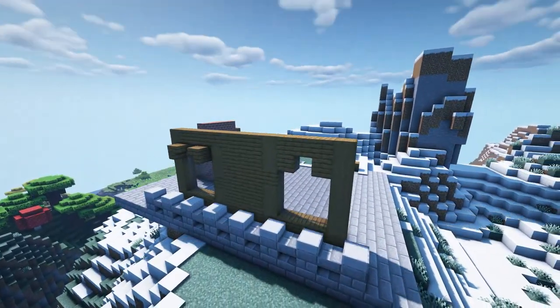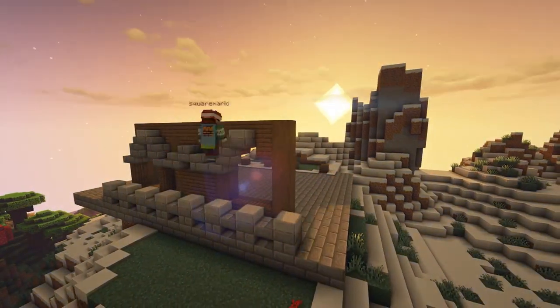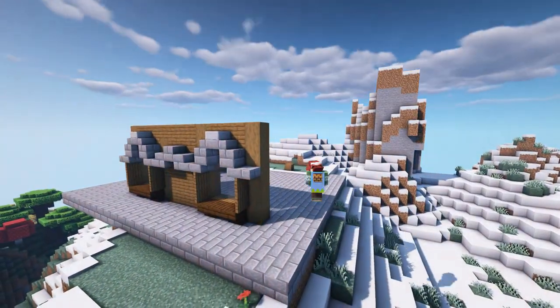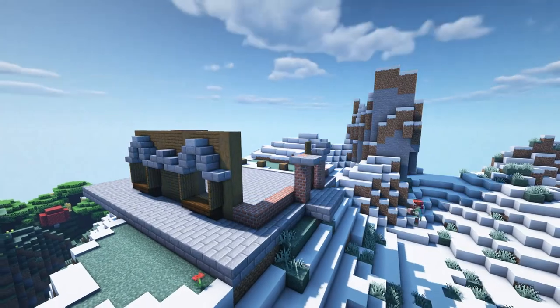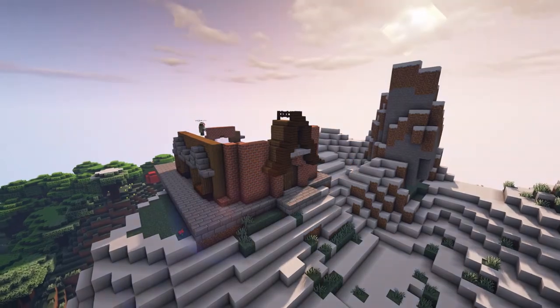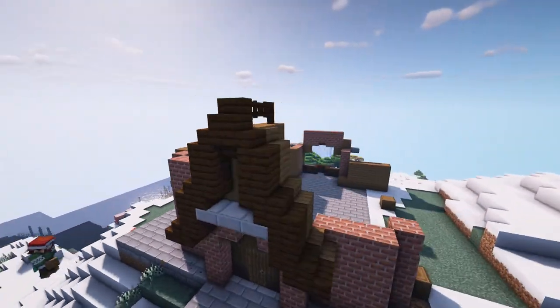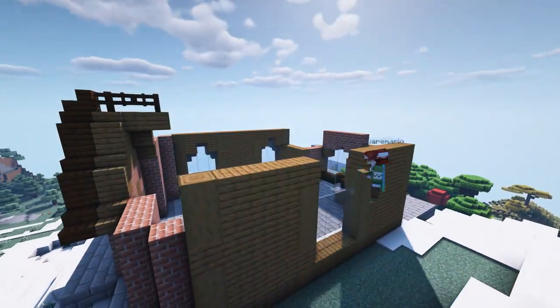I went for these big windows rather than your traditional one-by-two or smaller windows, just to get that larger grand mansion feel. Coming to the front of the house, I really wanted to play with the depth and try to make it pop out as much as possible. We have mainly a foundation of bricks supporting the front of the house, and then a nice steep roof to continue onto the main portion.